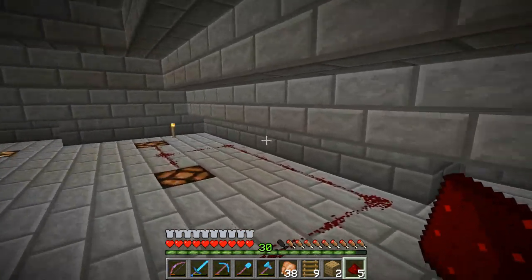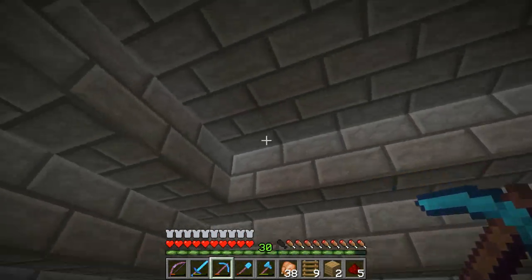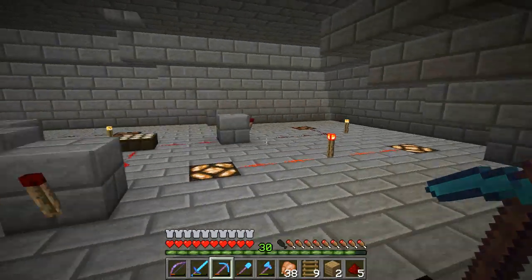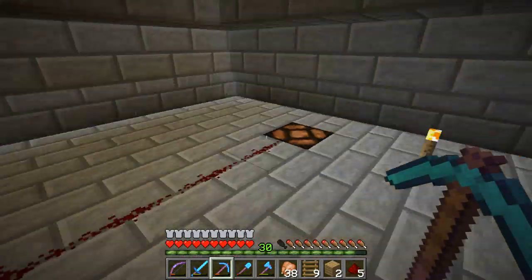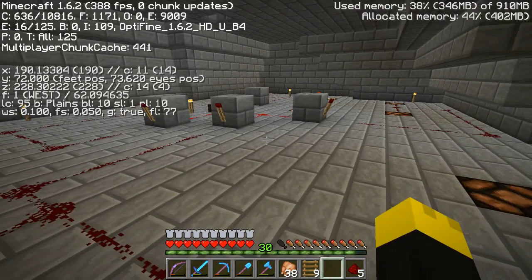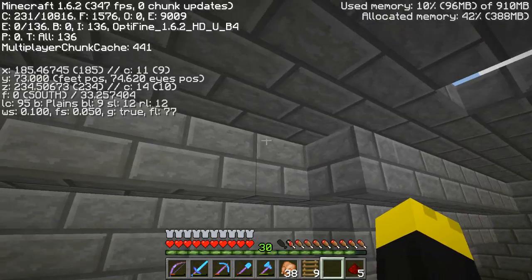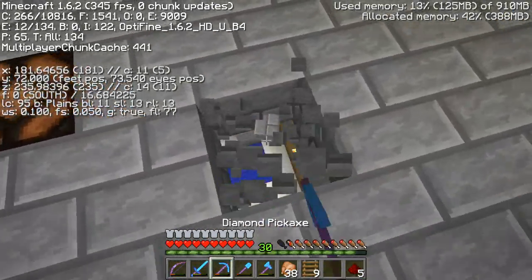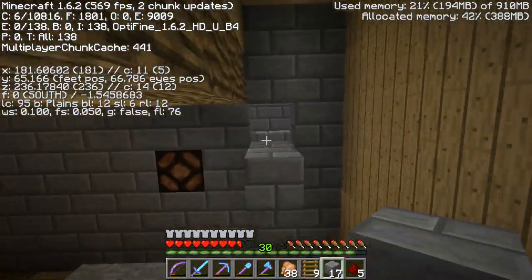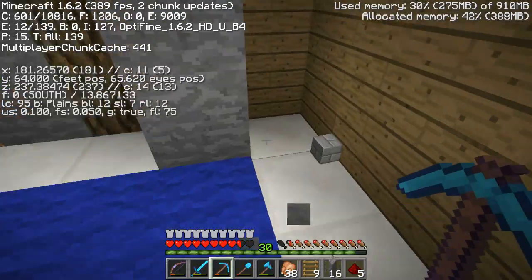My only issue is you're probably going to be able to see some light coming through the stairs at night time, because everything around this whole thing is stairs. But I think that should be it. I want to make sure nothing spawns in here — oh yeah, this is dark right there. Let me just make a hole right here. Okay, I'll make it there. Nice, there we go.